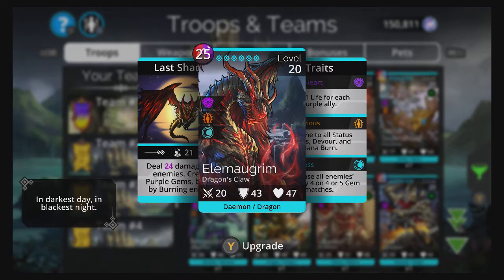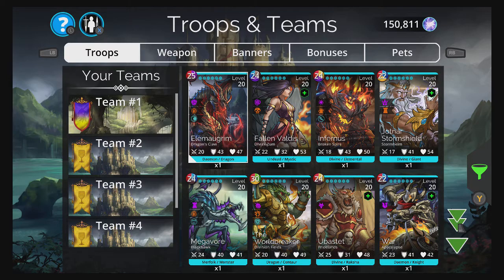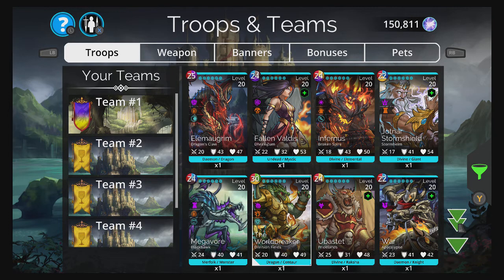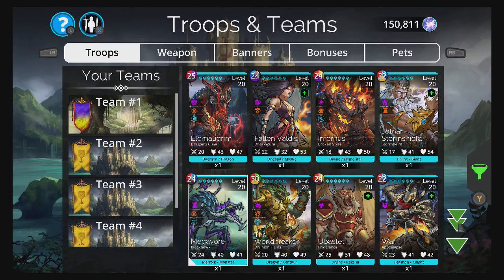Elmagrim was my first mythic. I was opening glory keys one by one — after about nine months of playing I was able to get Elmagrim. And World Breaker not a month later, opening gem keys one by one. I have four of these mythics fully traited.